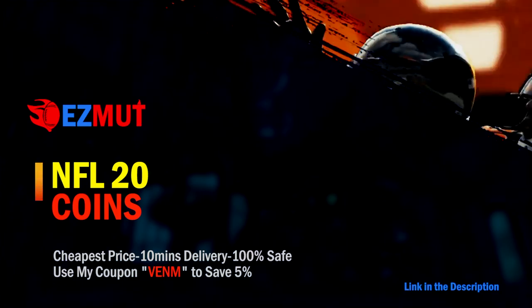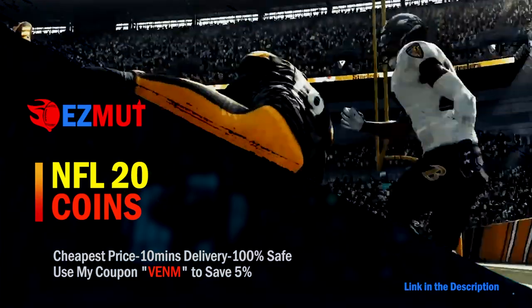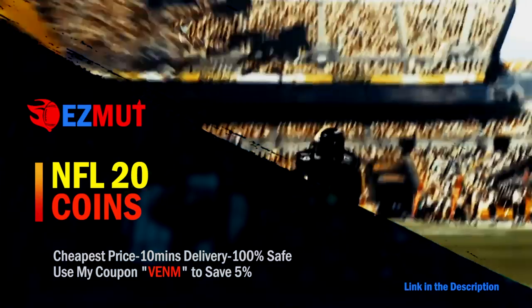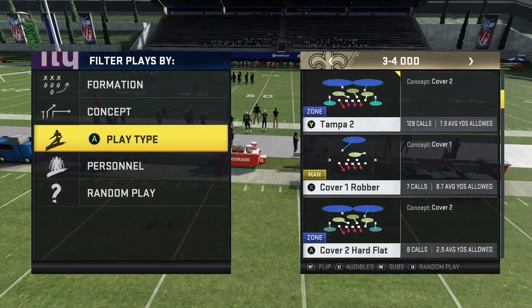For fastest and cheapest Madden 20 Ultimate Team coins make sure you guys check out my sponsor easymutt.com — use code venom at checkout for five percent off. What's up guys, Venom5 here back in the video.